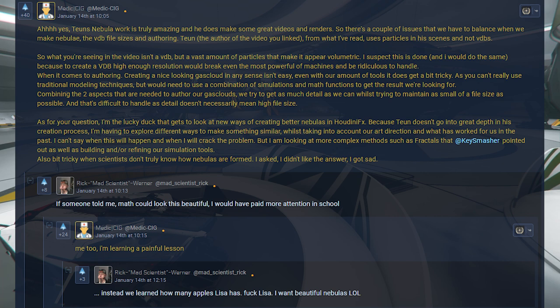When it comes to authoring, creating a nice-looking gas cloud isn't easy. Even with our tools, it gets tricky, as you can't really use traditional modelling techniques but need to use a combination of simulations and math functions. Combining these two aspects, we try to get as much detail as we can whilst maintaining as small a file size as possible — and that's difficult, as detail doesn't necessarily mean high file size. I'm looking at new methods such as fractals that KeySmasher pointed out, as well as building and refining our simulation tools.